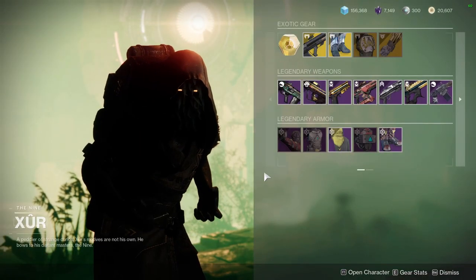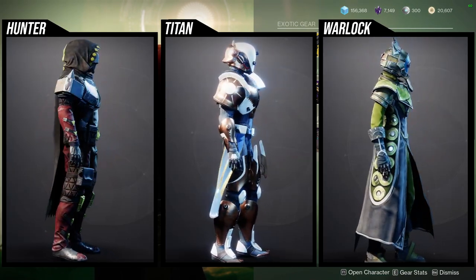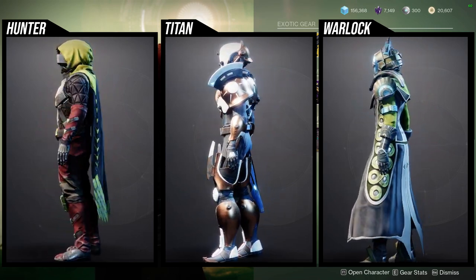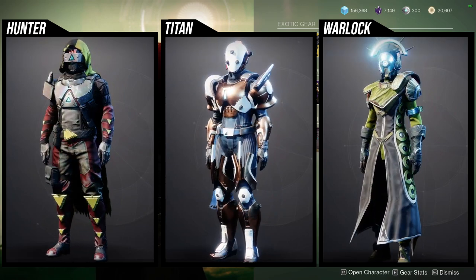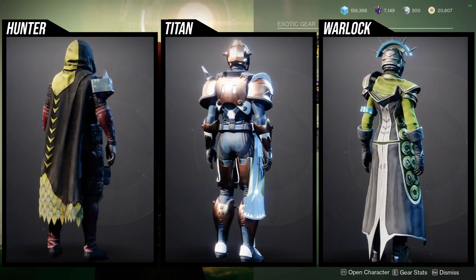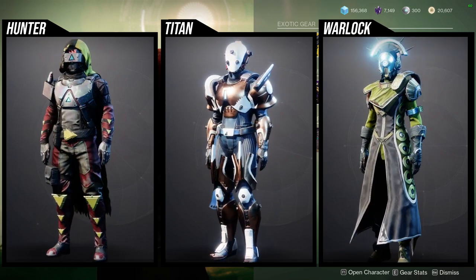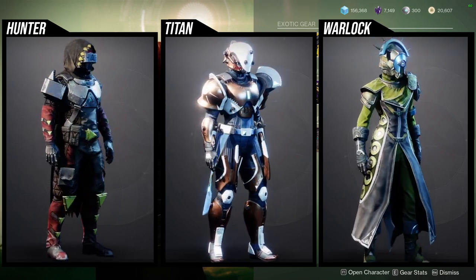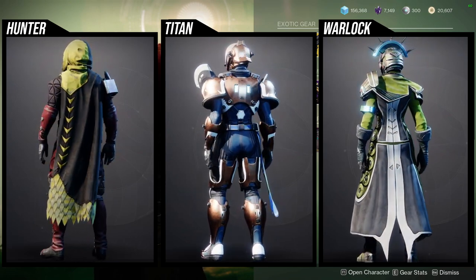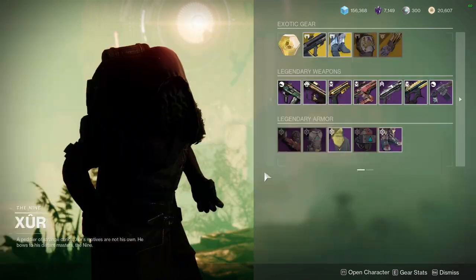As for Xur, he is in Watcher's Grave on Nessus. He's currently selling the Mercury armor set — if you guys don't know, this is from Curse of Osiris. It's pretty cool; the titans have some pretty cool pieces, hunters have some pretty cool pieces, and warlocks — I like the helmet but I'll probably never wear it, and the chest isn't that great. Definitely pick some of these pieces up if you don't have them, because he usually doesn't sell the Mercury stuff often — most of the time it's Future War Cult or Lightkin.